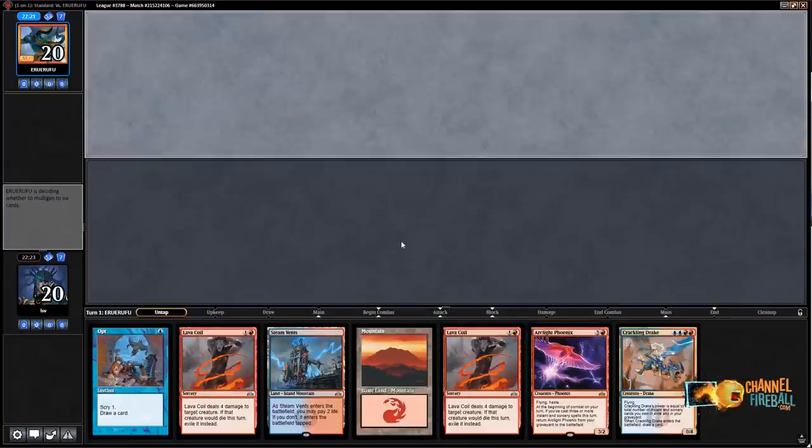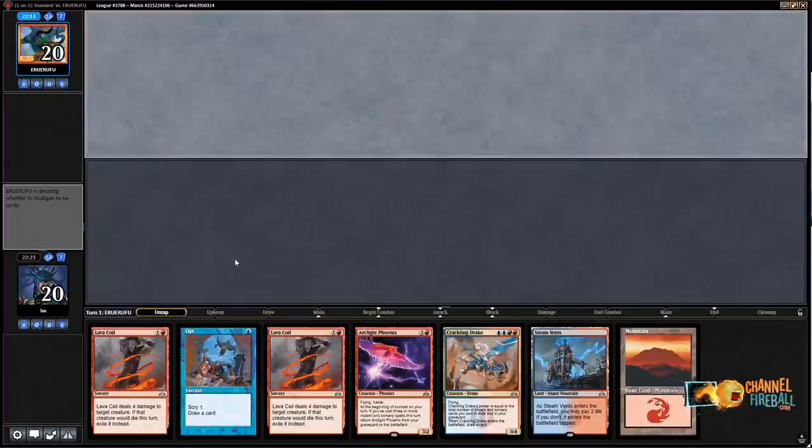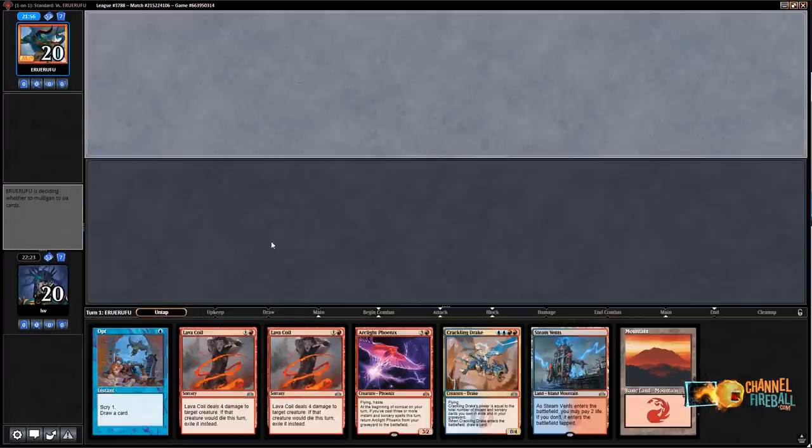Time for game two while my opponent decides whether to mulligan. I'd like to tell you about channelfireball.com — that's who's bringing you this video. It's a great place for buying or selling cards and sealed product, and also the place to find the best free Magic strategy on the web. Check out channelfireball.com and our YouTube page — supporting ChannelFireball gets you more of these videos where I get mana screwed and complain about it. My opponent mulliganed to six — I'm going to keep this hand.